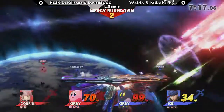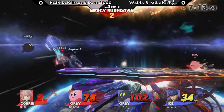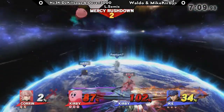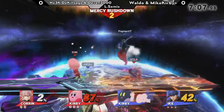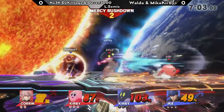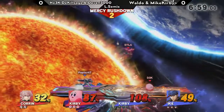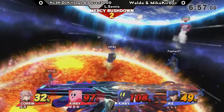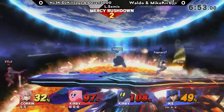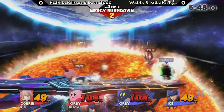But if the opponent has a counter — that was an amazing back air — basically just covering that, trying to get back, and completely stopping him in his tracks. And this is actually looking pretty good for Waldo and Mike Kirby. Waldo's sitting at only 49%, with Mike Kirby definitely at kill percent, but they basically have an entire stock lead.